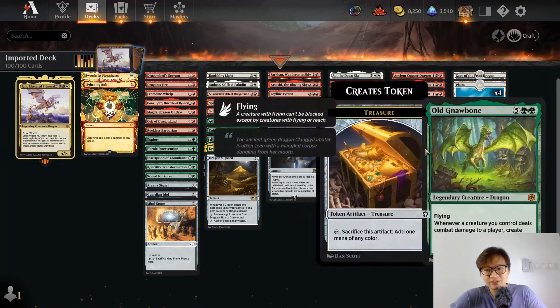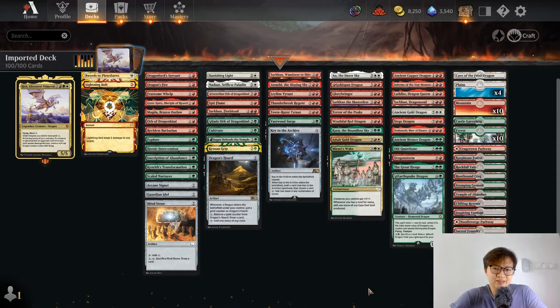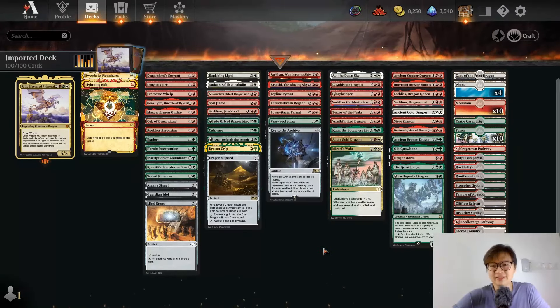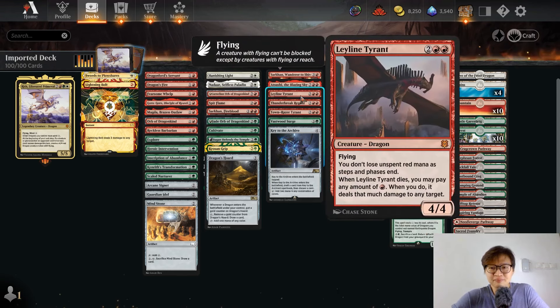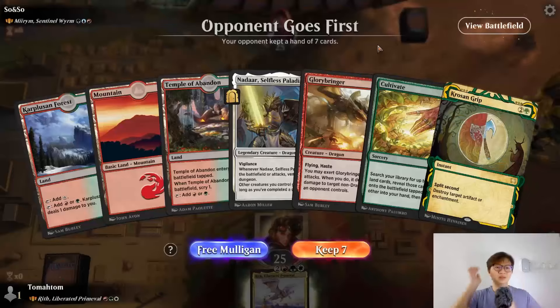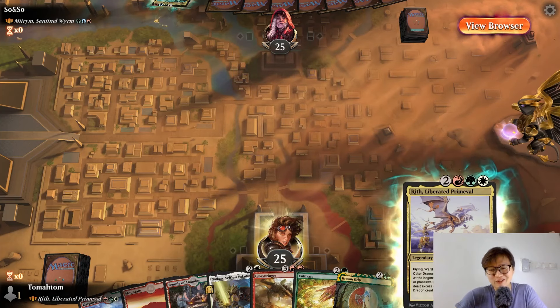This deck plays a lot of good dragons — even Dragon Storm, which is so cool. I'm looking forward to casting Dragon Storm. I like this deck configuration — the reverse bell curve. There are a lot of ways to help you survive in the early turns, then slam Reef and hopefully get to untap with her. I think this is a dragon queen. Now let's jump straight to the game. Miriam Sentinel Worm — an old dragon versus the new dragon!